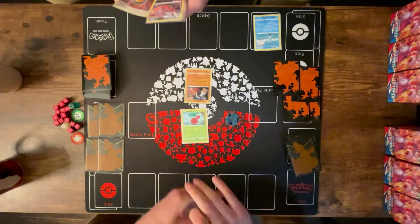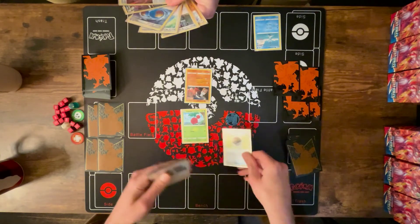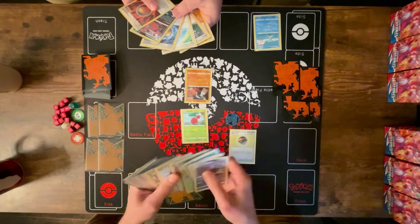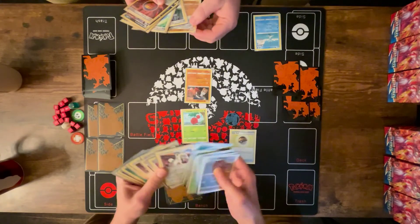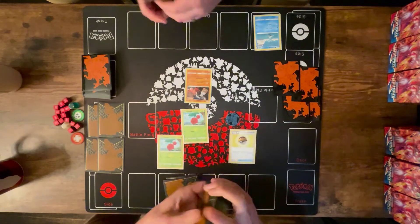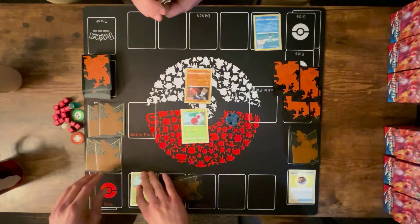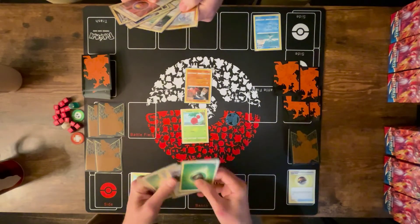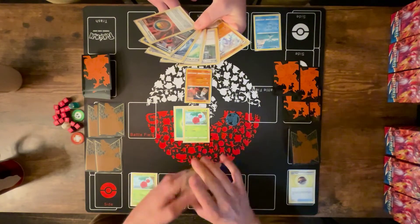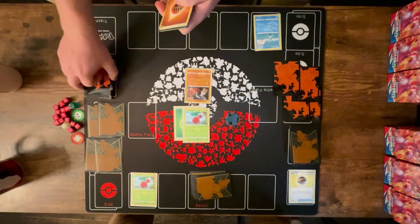I'll draw — Level Ball, Level Ball. Show me the 90 HP alerts. I'm going to show you the Cherubi. I'll play it on my bench. Okay, catch-return, and I will pass.